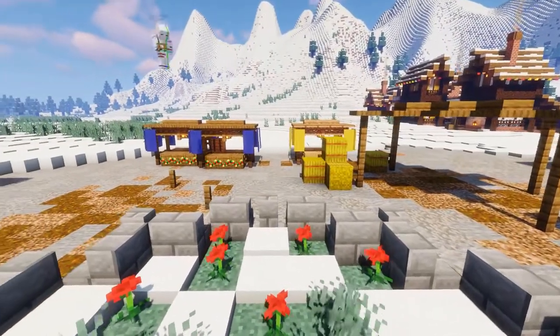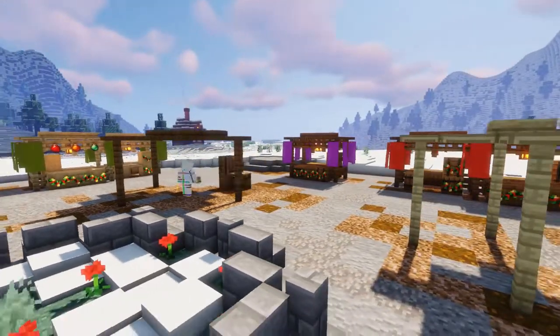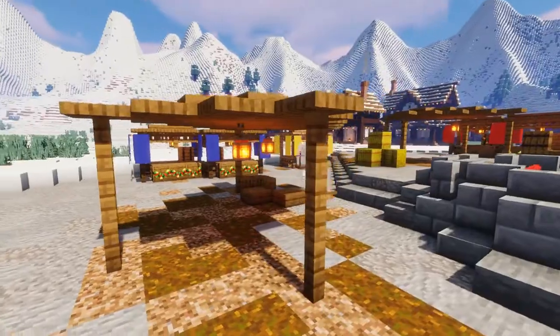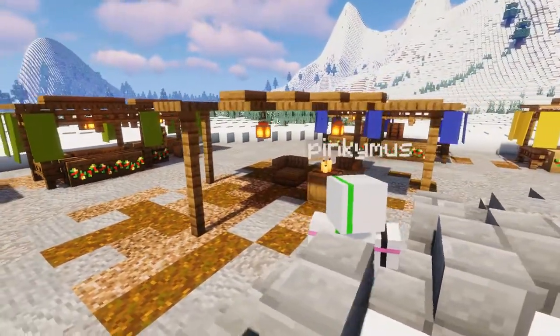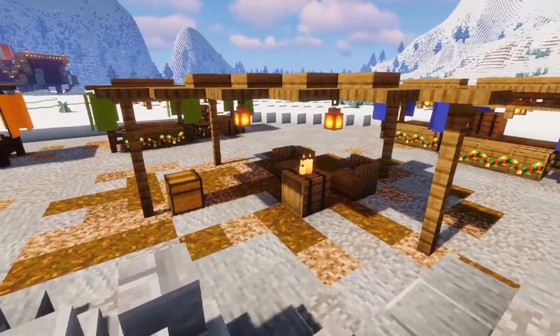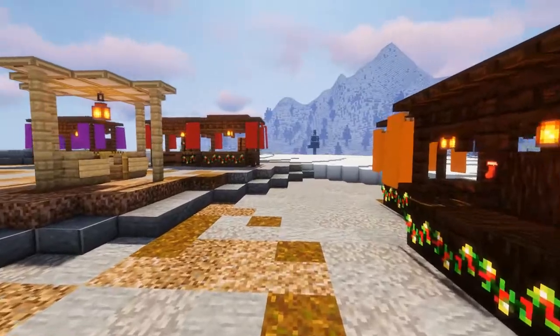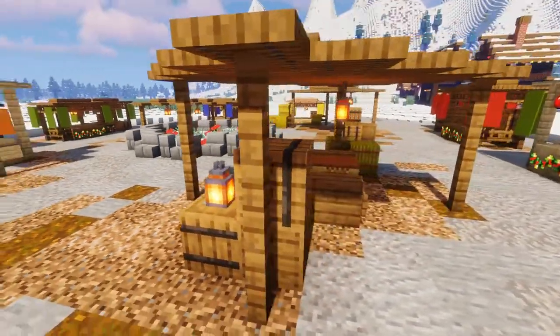The last thing I built today are these little roofed-over areas where the shoppers can sit down and have a nice cup of hot chocolate, or maybe some glück, as we would call it in Danish — which is just some hot wine with different Christmas spices added, and it usually comes in an alcohol-free version so it can be enjoyed by all ages. Although I didn't really enjoy it as a kid because I thought it was way too spicy, but I quite like it now.